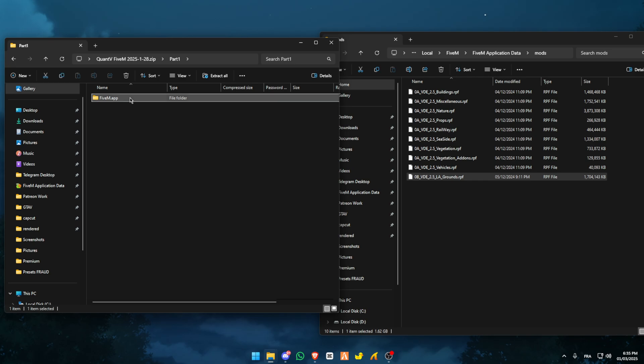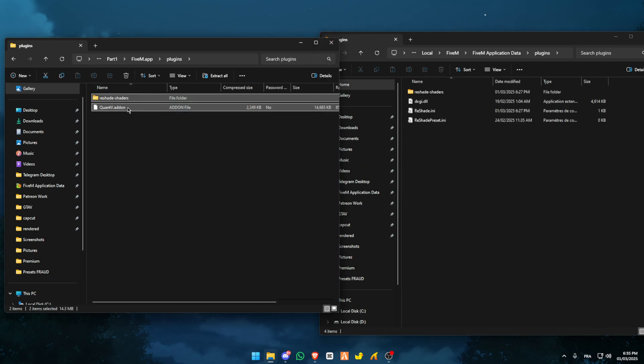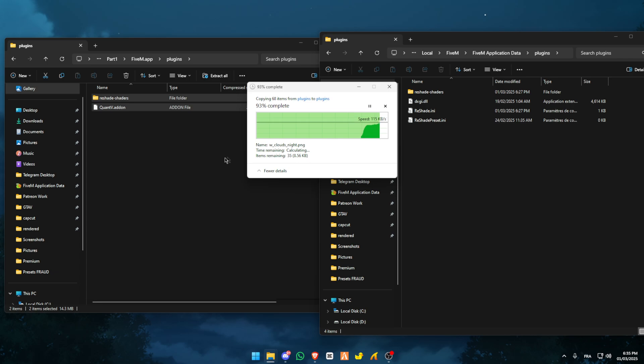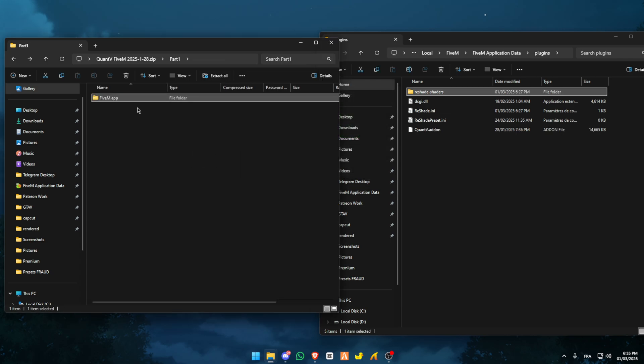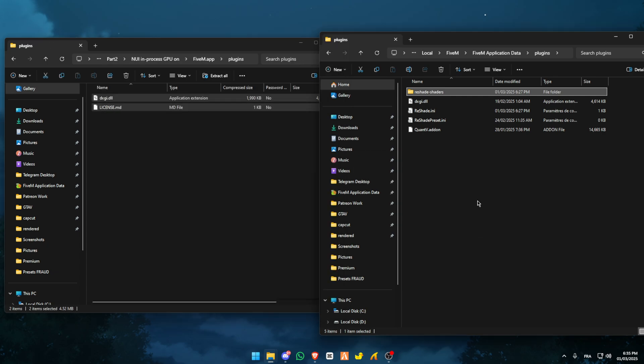Then open Quant V, go to part one, FiveM mods — do the same drag and drop — and go to plugins, then drag and drop into your plugins. Now go back to part two, go to GPU on FiveM app plugins, then do the same thing and replace.